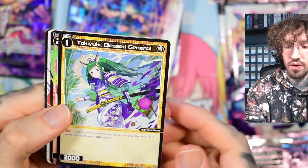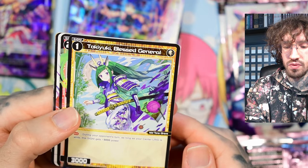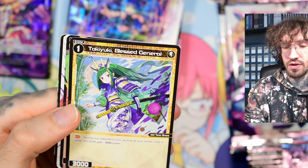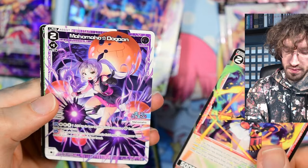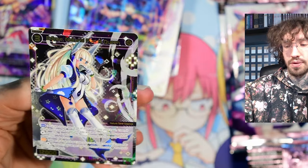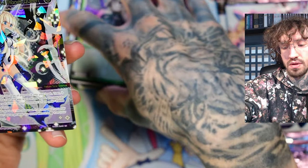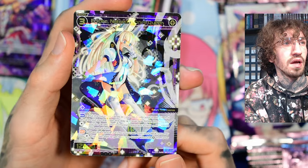Samurai artwork — always cool. During your opponent's turn, as long as your center LRIG is white, I think she sees play in white decks because a level one signi with 8k power is difficult to remove. She can't be removed by Lancelot effects — Lancelot kills signi with power 5k or less — so she's too big for that.